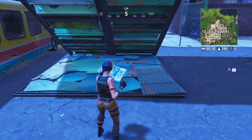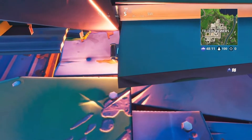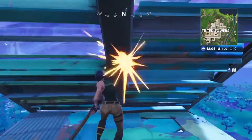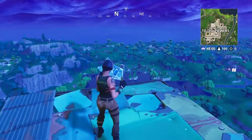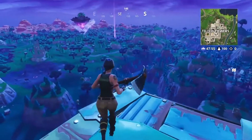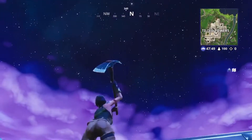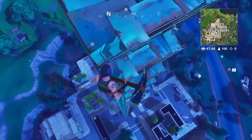Once you make it high enough — it doesn't matter, just make it as high as you can — blow yourself up underneath the tower like this. Now you should spawn on top of the tower, because in playground mode you spawn on top. So once you're up here, just mind the stairs. The tower's at this level, then just jump off the tower because you don't have any building materials, which is really annoying.